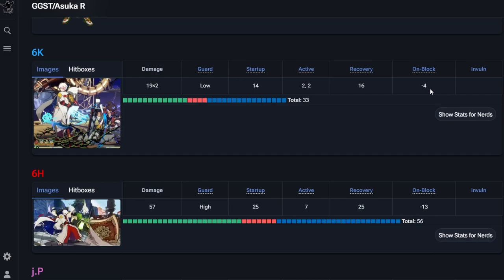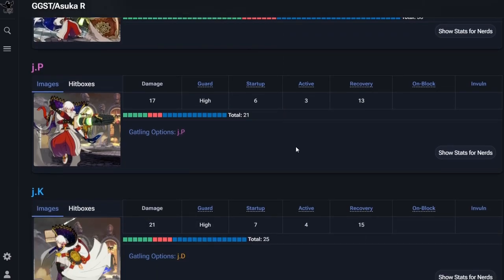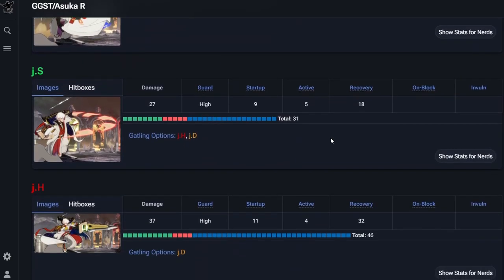6H is a big walloping overhead — very minus on block so make sure you cancel it, and it's slow — we knew that. For jump buttons, JP is the fastest, which is pretty obvious.